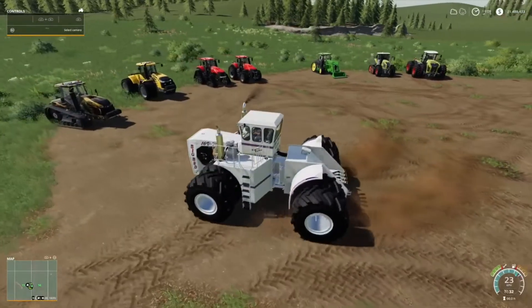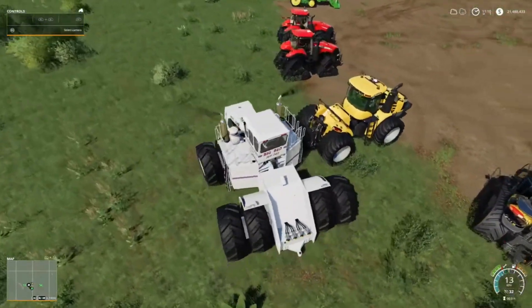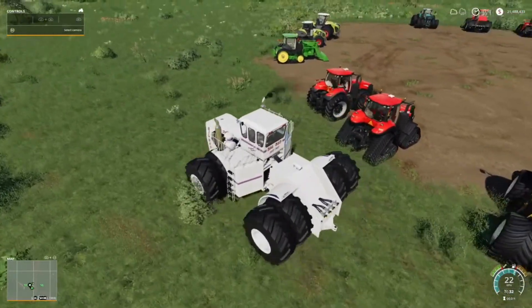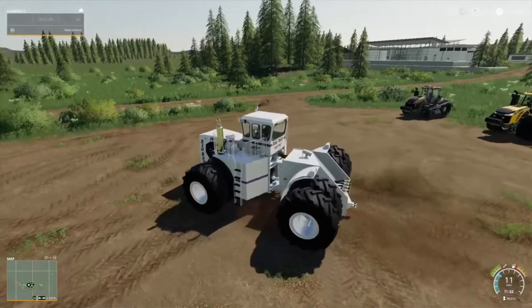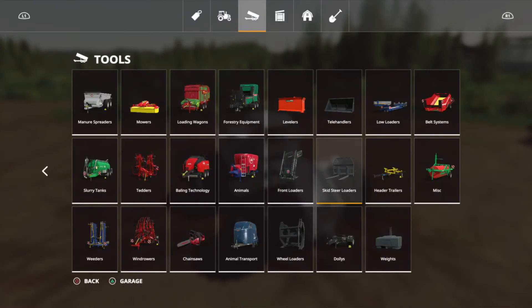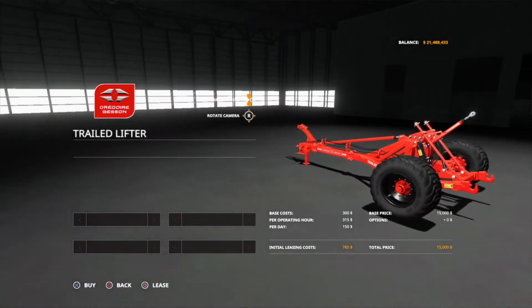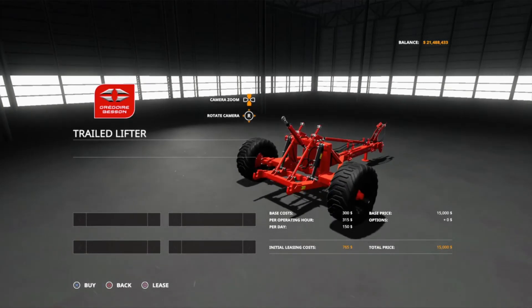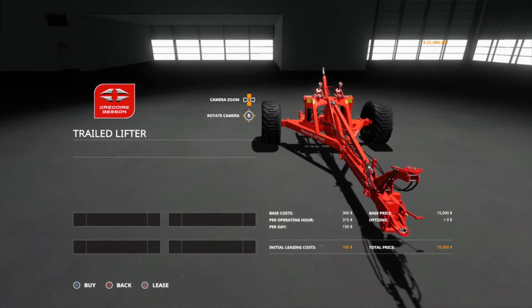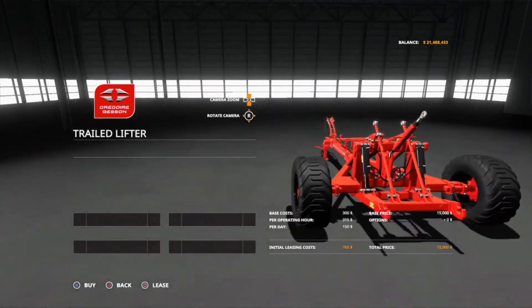Even all the other large tractors sitting next to the Big Bud look pretty small — even the Challenger. But it's an awesome tractor. You can also buy a trailed lifter under Tools > Miscellaneous — it basically turns the trailer hitch on the back of the Big Bud into a three-point link. So if you have any tools that only have a three-point link connection, the trailed lifter hooks onto the trailer hitch and converts it. You don't have to, but it's a handy option.